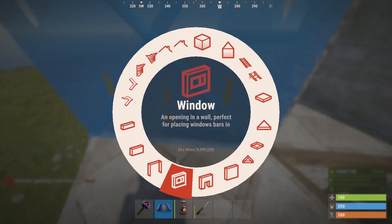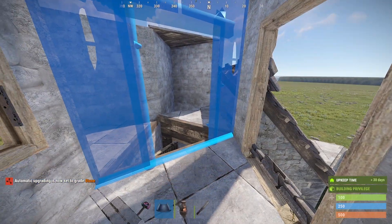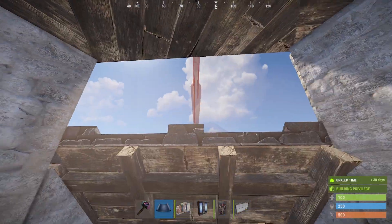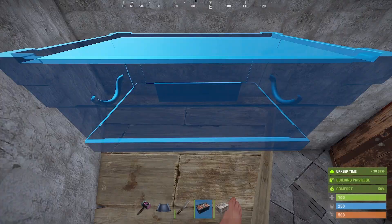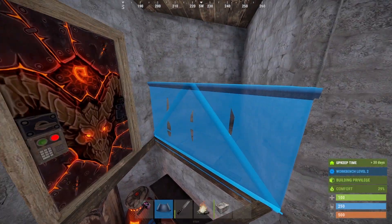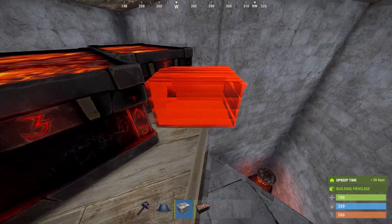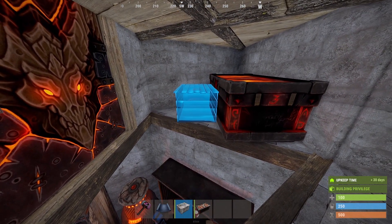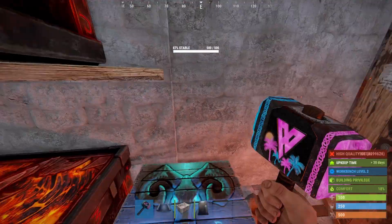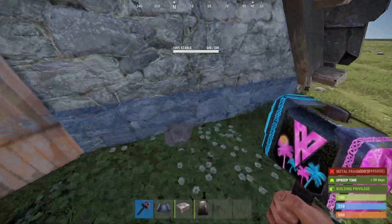Now go ahead and surround the base with walls. You can place two windows and an airlock. Go ahead and finish the base off with some roofs. Then you can design the interior of the base however you want — this is just an example. Make sure to upgrade your core to armored and the rest of the base to sheet metal, and then your base is highly expensive to raid at a very cheap cost.